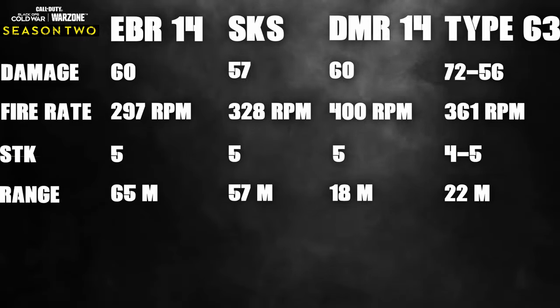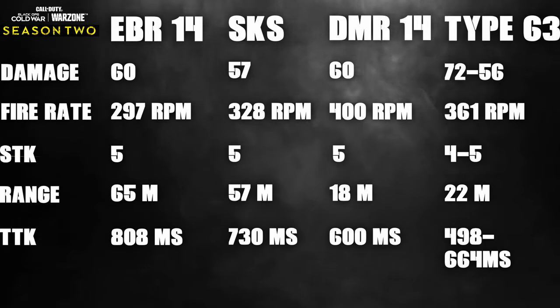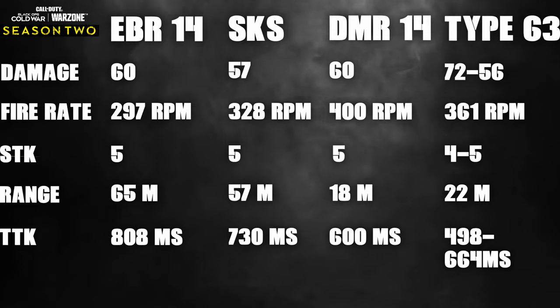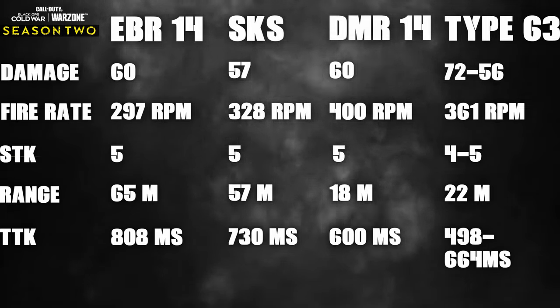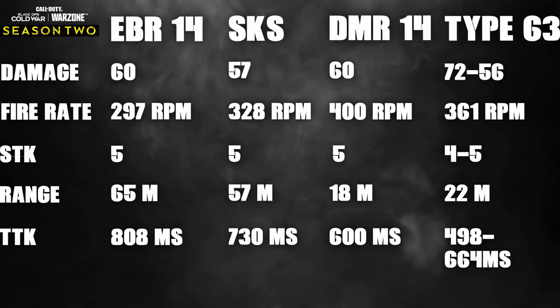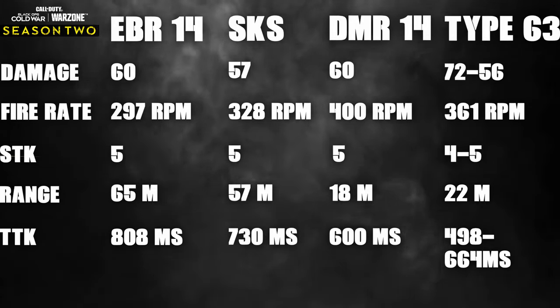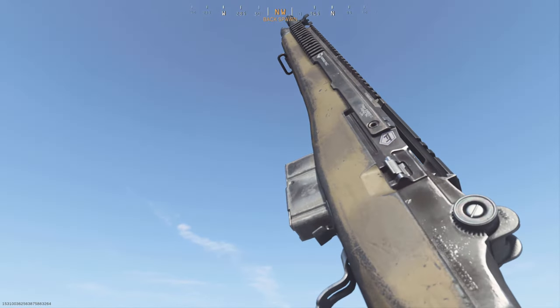Looking at the single-handedly most important stat in Warzone — time to kill — the EBR-14 comes in at 808ms, the SKS at 730ms, the DMR at 600ms, and the Type 63 at 498ms within its first damage range, dropping off to 664ms after the 22-meter mark. There is no point in talking about the EBR-14 after this — it lags behind in every single way.